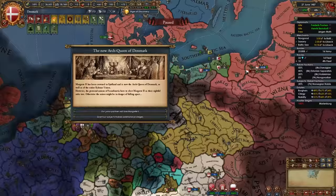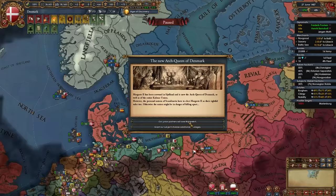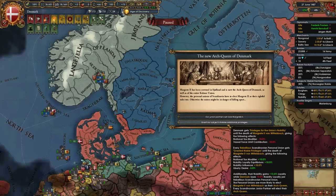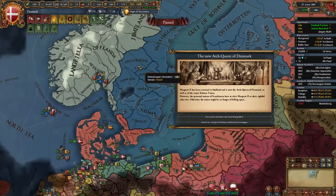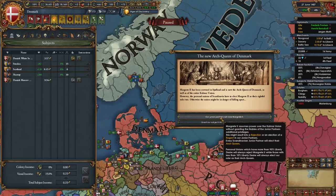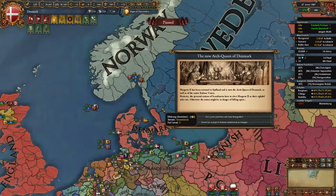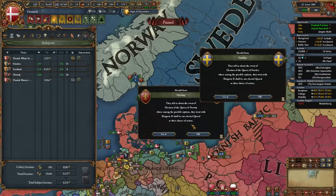When your first ruler dies you'll get the event New Arch Queen or Arch King. You either assume power directly — risking Norway and Sweden electing their own ruler if liberty desire is high — or grant subjects additional privileges, losing some tax and minus 10 vassal force limit contribution. If they have less than 10 liberty desire they will never reject your king or queen, so check your subjects' liberty desire when this event fires. In my case both Sweden and Norway are below 10, so I can safely take the first option. Norway and Sweden have both accepted the new ruler.